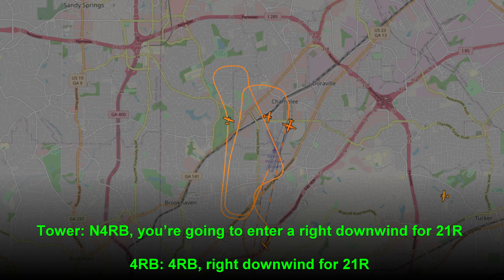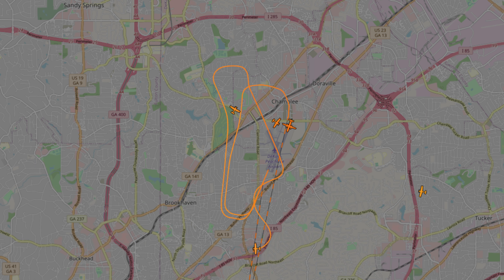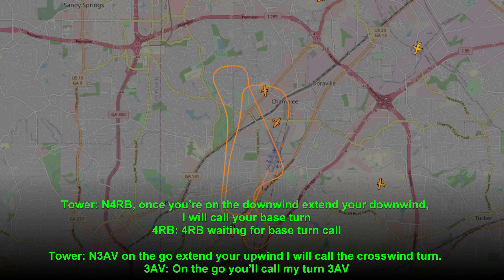Number 4RB, you're going to enter a right downwind for runway 21R. 4RB, right downwind for 21R. November 4RB, once you're on the downwind, extend the downwind — I will call your base turn. 4RB, waiting for base turn call.